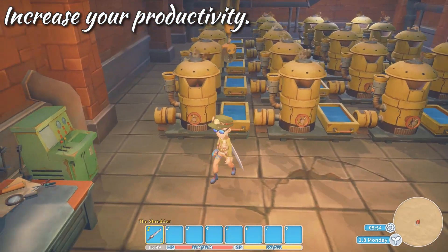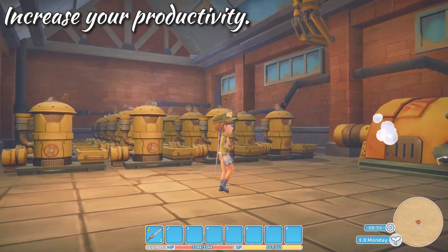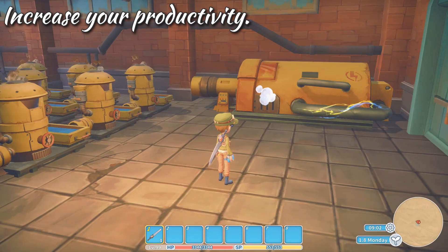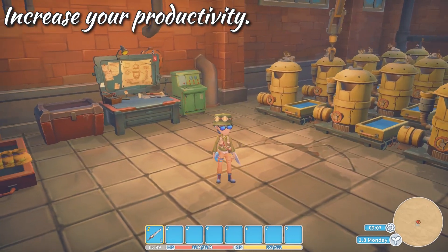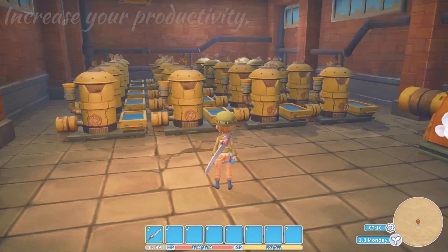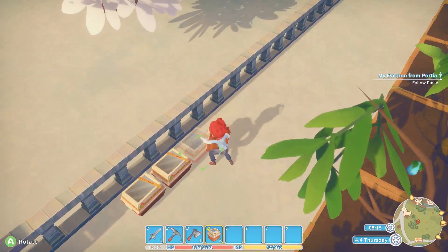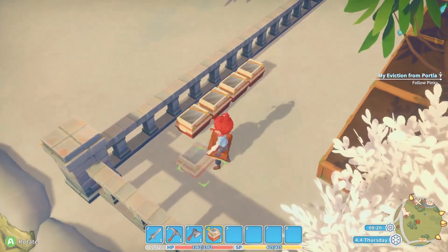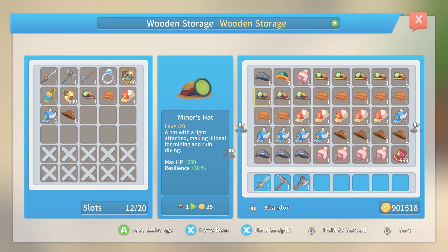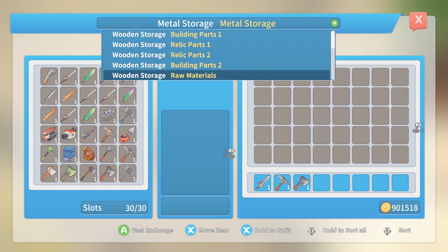To help you be the best builder with the highest ranked workshop in Portia, we've added some new features to increase your in-game productivity. As well as being able to upgrade your machines and equipment, you can now build a factory too. This will automate production, leaving you more time for other activities like catching llamas or mining for relics. We've also upgraded the storage box system so you can store all your items — from raw materials and relic pieces to crafted products and food — in multiple boxes, and then access and sort your entire inventory from one screen.